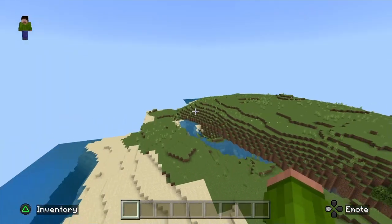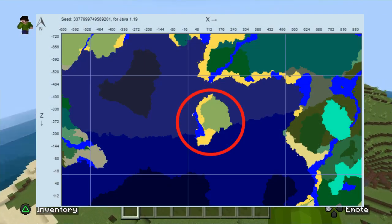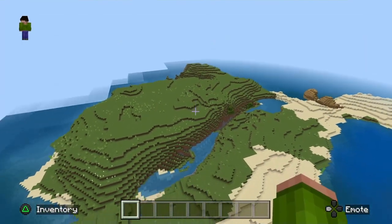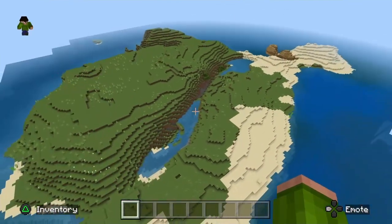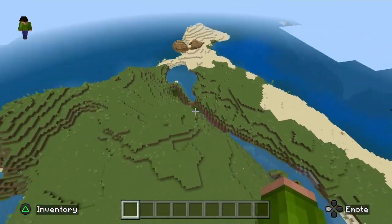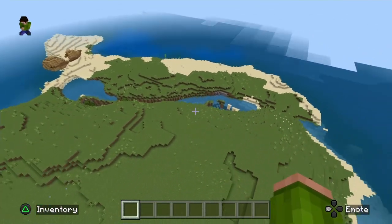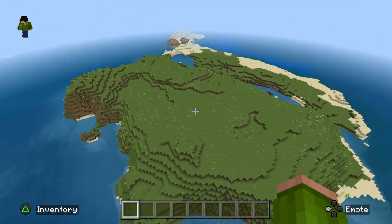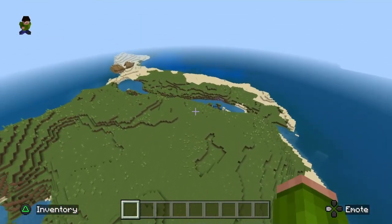The next island is a little more difficult to survive on. It is substantially smaller than the previous island and has only two trees, so wood will be initially very limited. However, it does have a small ravine, so getting your mining operation started won't be too difficult. In the bedrock version of the game, so for example PlayStation and Xbox, a shipwreck will spawn on the tip of the island with some nice goodies.